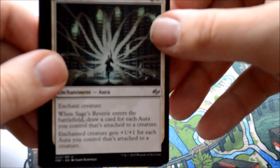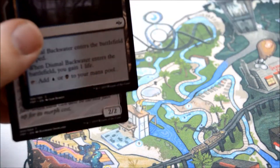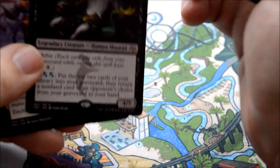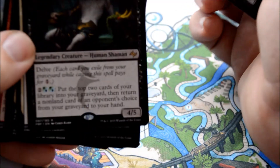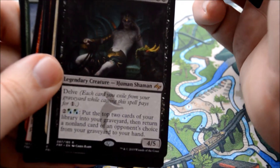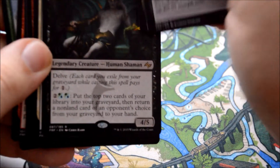This is our last pack. Sage's Rhetoric, Hero's Blade, Lightform — and our rare: Tasigur! Yeah, I'll take that. I think it's the second Tasigur I've pulled on the channel. He's turned out to be — I don't want to say Tarmogoyf, but in Modern he's being played almost like a Tarmogoyf. I don't think he's quite that good, but he's comparable. Very good card — this is a good pull. I'm excited with that.